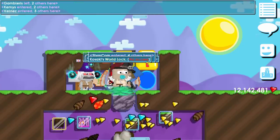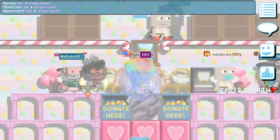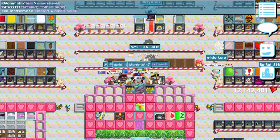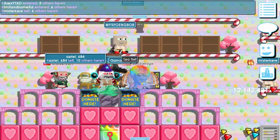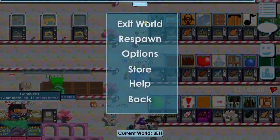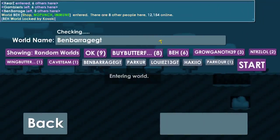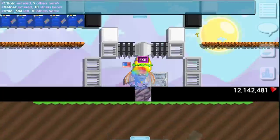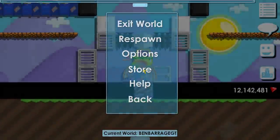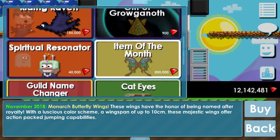The guy who locked this world is pretty lucky. Do you see the new item of the month? We're definitely gonna review it. I could just go ahead and buy it from the store. This is gonna be my new world, by the way. You can buy it from the store for 200,000 gems.